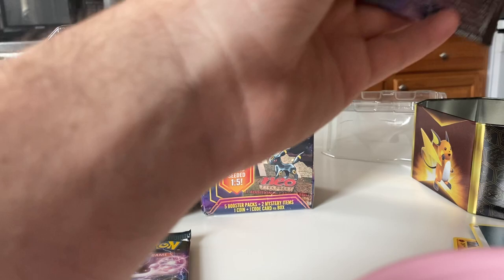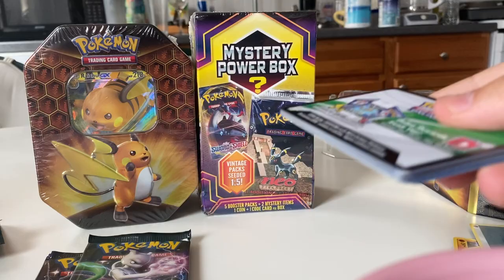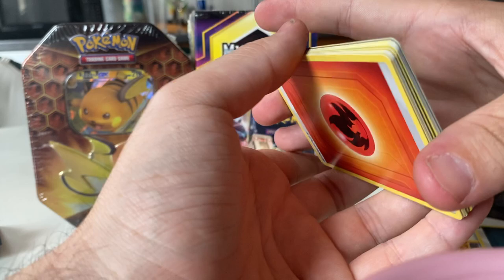Let's get into pack number two with the Mew. Code for the Leech, as always. We're gonna do one, two, three, and four. Looks like I did do it right.